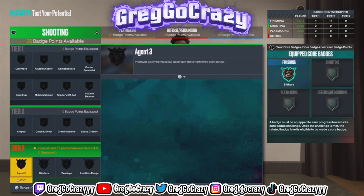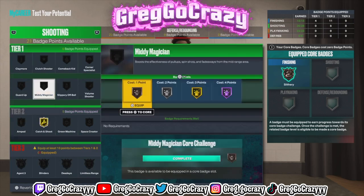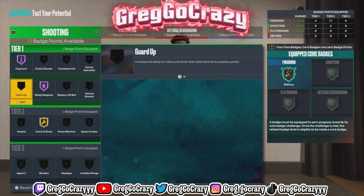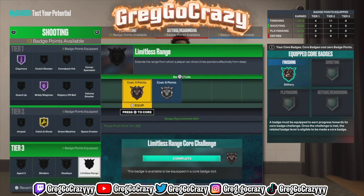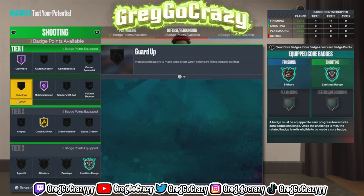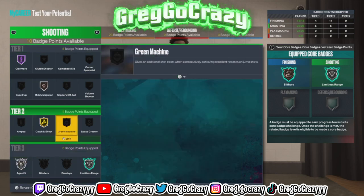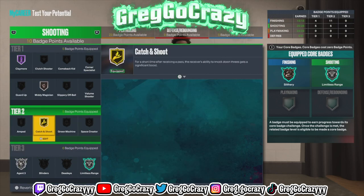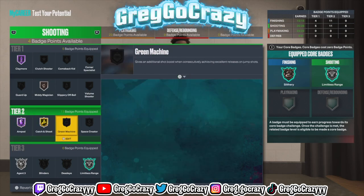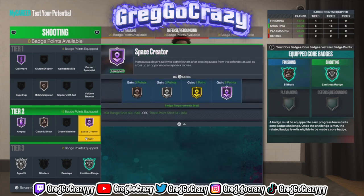I put acrobat on bronze — I'd probably raise it, but he does get slithery on silver, that's why I put it there. Catch and shoot doesn't have to be gold, and the magician doesn't have to be hall of fame — it's really on you. I did put hall of fame claymore, though I'm not sure why. Agent threes is a great badge I'd recommend putting on this build so he can get fadeaway three-pointers. You're also going to want amp as a guard at hall of fame.